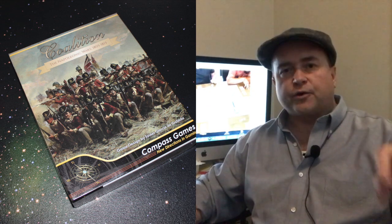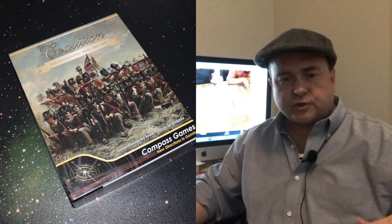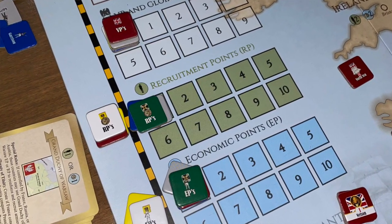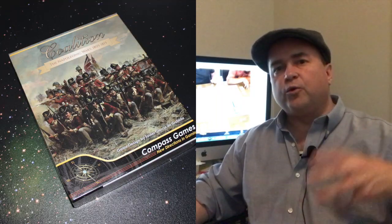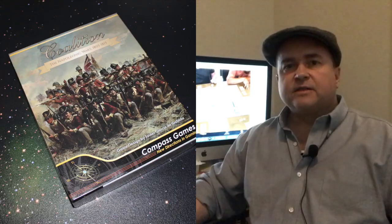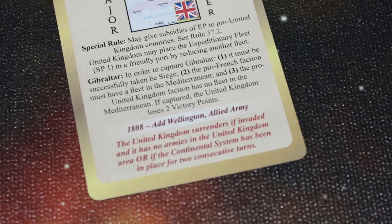It's the same track but with two different markers. You do have a winter phase where you return fleets to port, unstack any armies so they're not under generals, and move all your EP and RP counters back to zero in anticipation of the next turn — you can't carry those currencies over. Then you check for victory points and see if somebody has achieved a sudden death victory. Britain wins if they invade France and take the fortresses. The French player can win a sudden death victory if they successfully implement the continental system through card play for a few game turns.